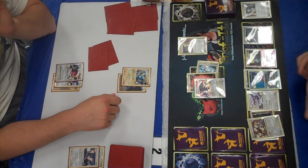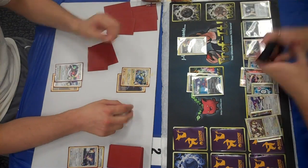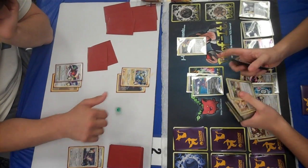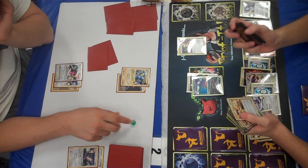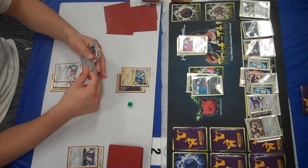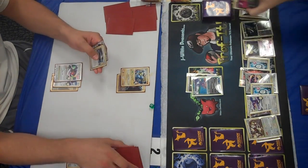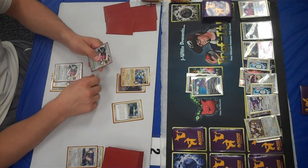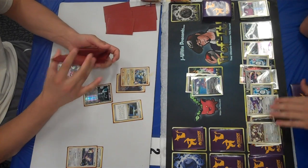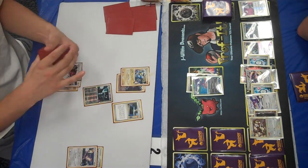This is a turn where I cannot attack, so I just attach and retreat. This turn I grab Sableye and use Impersonate. I decided that because he only has two cards in his hand and one of them can at least shuffle his deck, I would get the Premier Ball out of his hand with my other Cyrus' Initiative. Initiative roll — I get one heads, which is what you should expect. Two heads is great, two tails is terrible, so if you get one every time, that's just fine. I made his top deck an SP Radar, so for him to play it and shuffle his deck, it gives him an empty hand, and if I control his top deck, he has no resources.